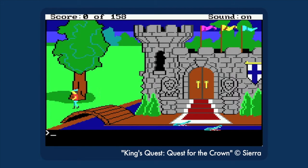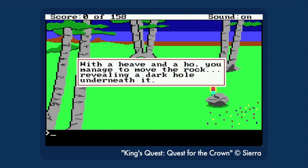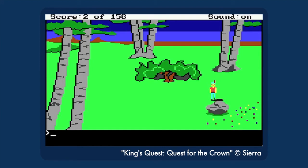You start out at the castle, and then you decide to explore to the west. Hey, look, there's a rock here. Let's see what's under it. Push rock. Now, if you're standing north of the rock, it will reveal a hole with a dagger. Congratulations to you.